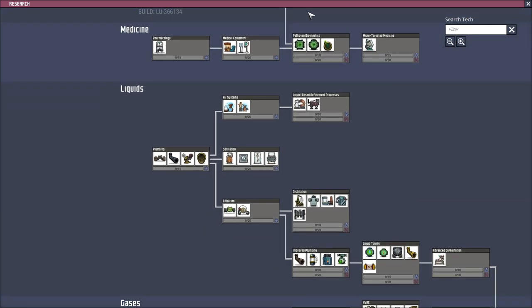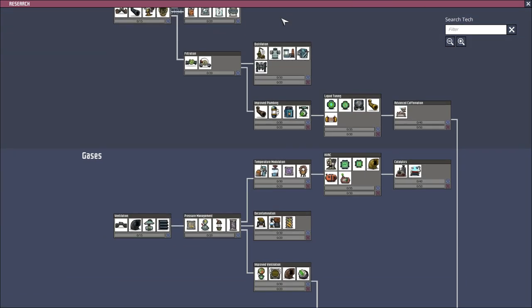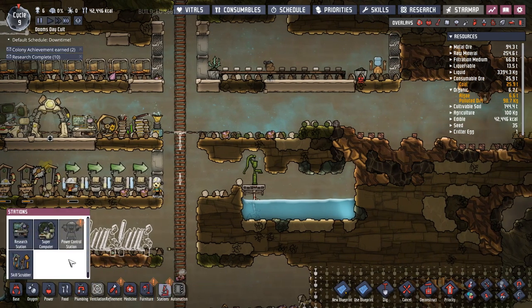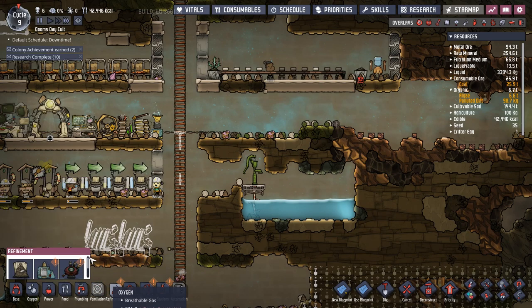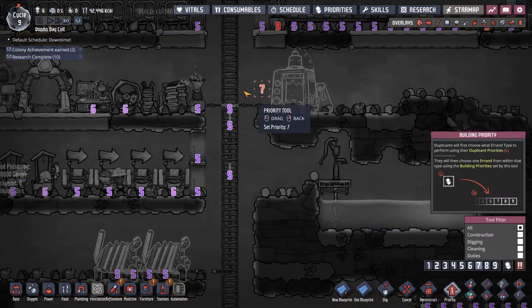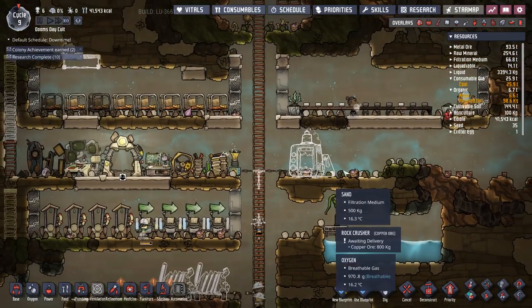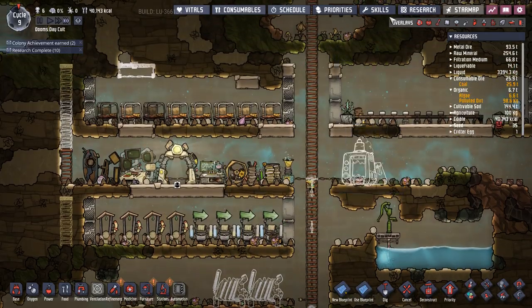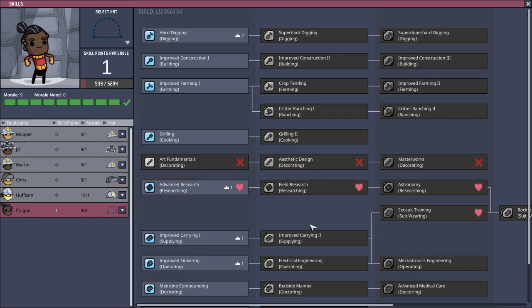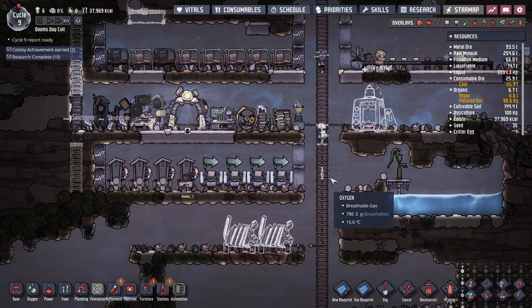Research on that machine is done. The next thing we're gonna do is I want the deodorizer, so we're gonna get that tech done first. Station refinement — rock crusher, priority seven right there please. I want to priority those two bits of wire because you need power. Once we've got power we're going to put the smart battery down. Skills-wise, Fry Guy — I haven't thrown him on anything yet because potentially he's gonna go cooking, but I don't want to waste the point on research if I then need to start cooking food.